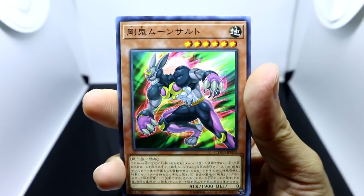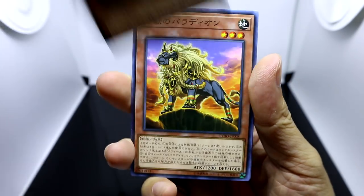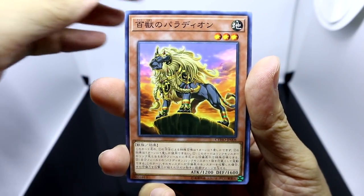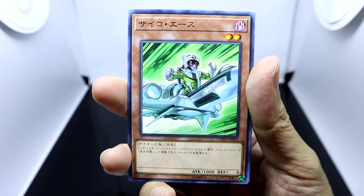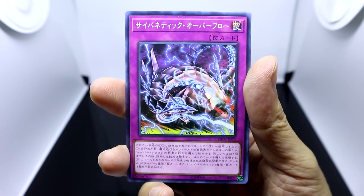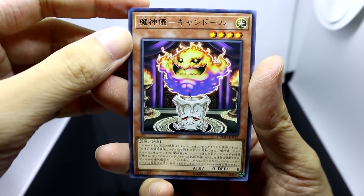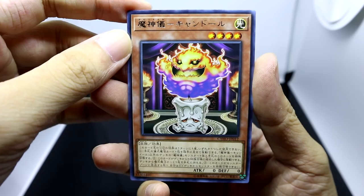So here we are getting into our first pack, starting off with a brand new Goki Monster, Goki Moonsault. Now we've got one of the brand new Palladian archetypes, Palladian of Hundred Beasts, Psycho Ace, Cybernetic Overflow, and our rare will be one of the new Ritual Support Monsters, Kandor!